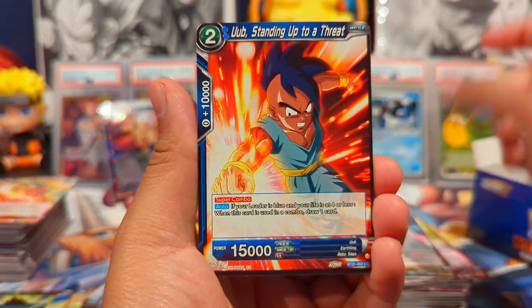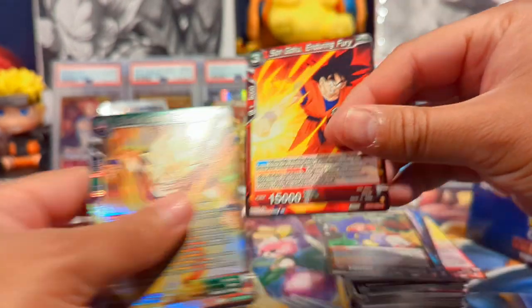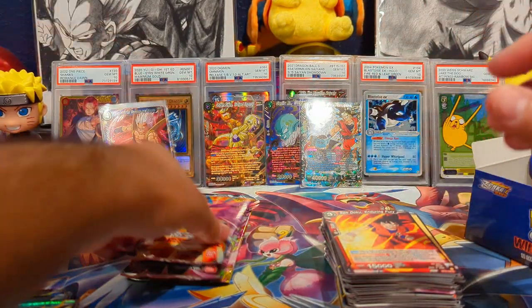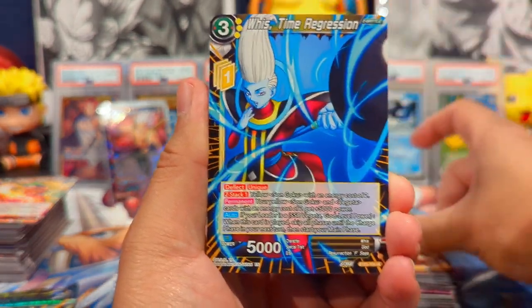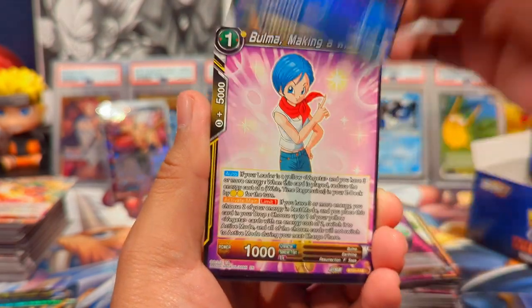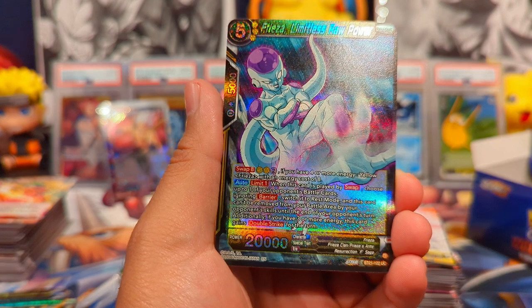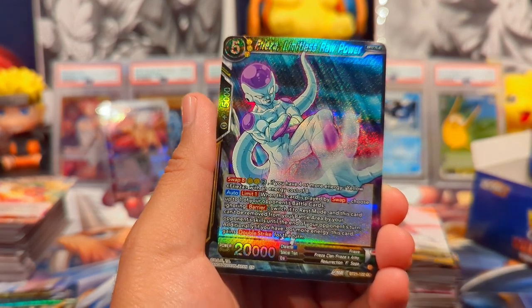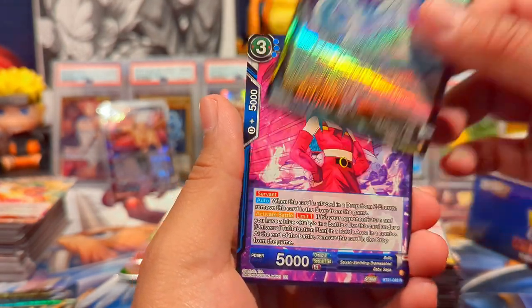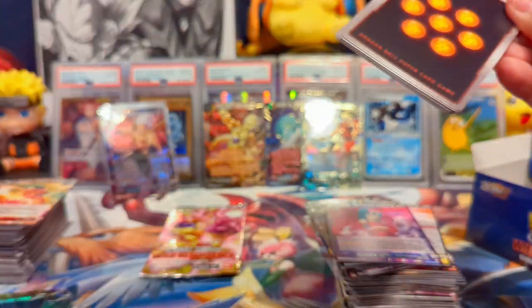We have Shroom, Frieza, Oob, Piccolo, Krillin, Pan, Salsa, Son Goku, and then another Son Goku Enduring Fury. I totally did not plan that — y'all saw it. It's a brand new box, all I did was unwrap it. Every pack is nice and sealed. If there was ever a time to subscribe, come on — for all the fire pulls that we get on this channel, hit that subscribe button. We're almost to 500 subscribers and I'm gonna do a dope giveaway and an awesome opening for y'all. So the faster y'all get us there, the faster we can get to those prizes. We have Frieza Limitless Raw Power, Mbola. Last two packs of this box.